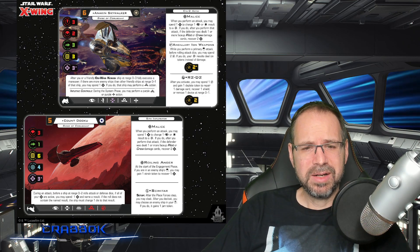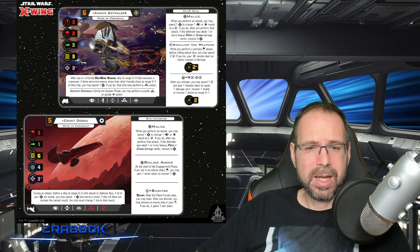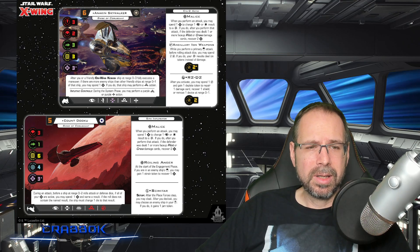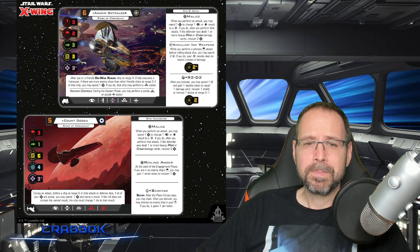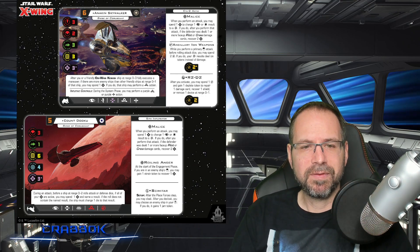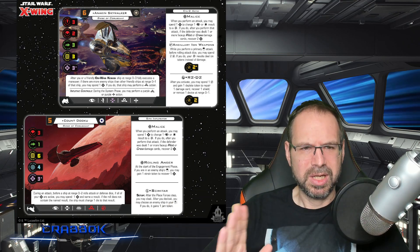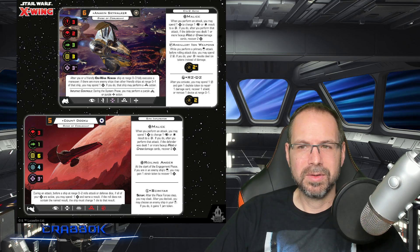Count Dooku is also in the Scimitar. He has the Scimitar title equipped to this Sith Infiltrator. He has the ability to cloak, which is always a nice thing. The main new card he gets here is Roiling Anger. Dooku has three force, the Scimitar title, can cloak, and can give Jam tokens out. He also has Malice — great card, especially for a three-force character. With Roiling Anger: at the start of the engagement phase, if you're in an enemy ship's forward arc, you may gain a strain token to recover a force. That was one they kind of retooled from an existing upgrade to create a new specialty ability for this build, which is a cool thing.